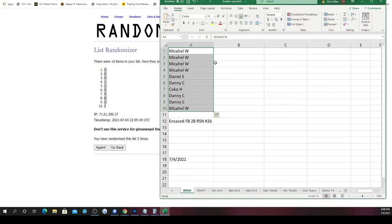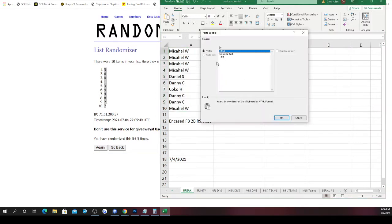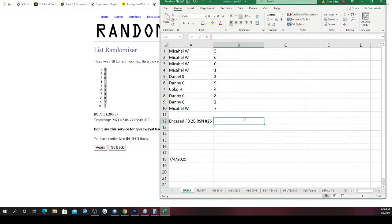Going right over here to the Encased break. Michael, you got five, six, zero, and one. Daniel got three. Danny got nine. Coco got four. Danny got eight and two. Michael, you also finish off the list with number seven. There are your numbers — good luck everybody, let's do it!